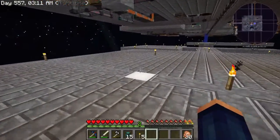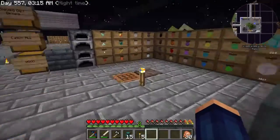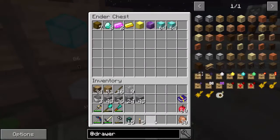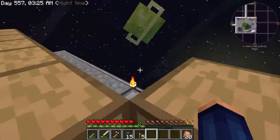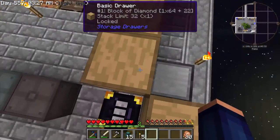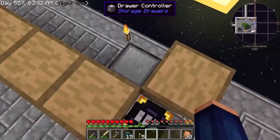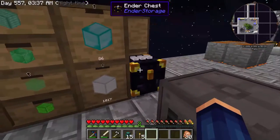That looks good. We're going to test it real quick - take a couple blocks of diamonds out. Since there's no pipes in the back now, it should automatically start feeding into the drawers because they're now connected. The ender chest feeds into the drawer controller, and the drawer controller takes care of all the drawers.